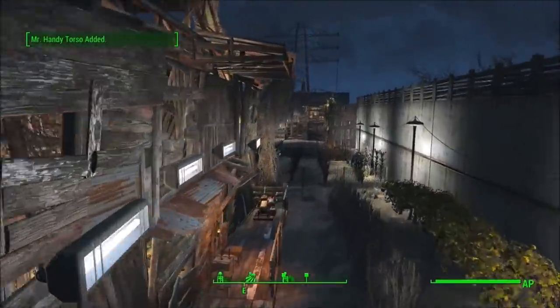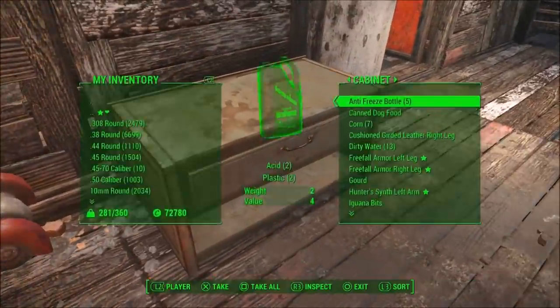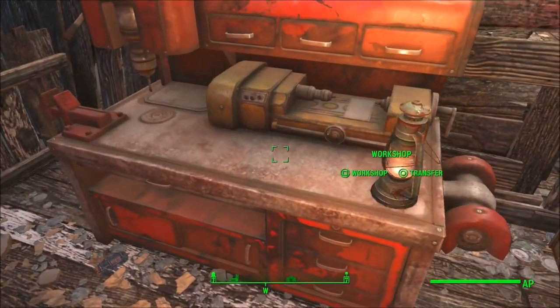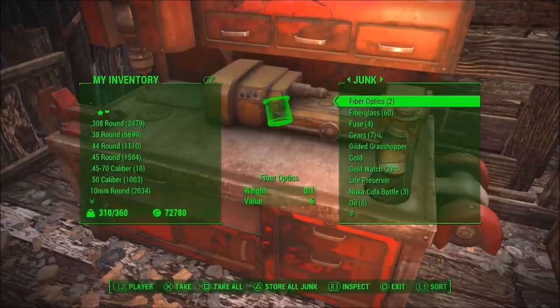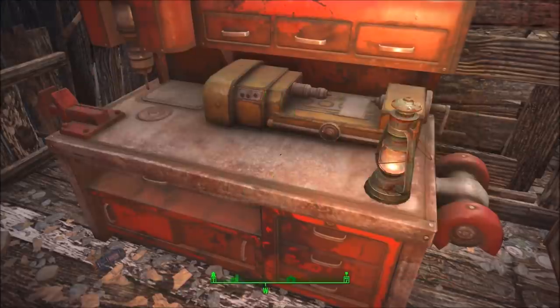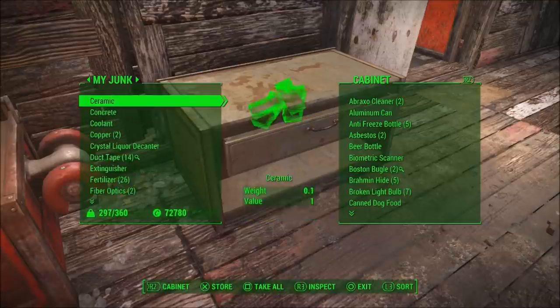Now that you've equipped and unequipped the torso from your new Automatron, go to your workshop and build a cabinet or any container next to it. You're going to take all the junk from your workshop that is required to build the torso and put it inside the container, so when you go to craft another torso it won't let you because you won't have the correct materials.